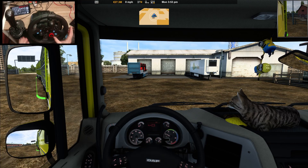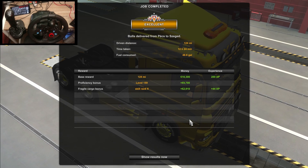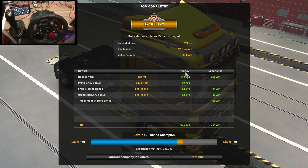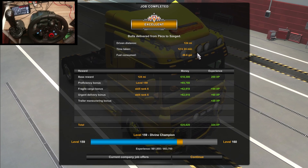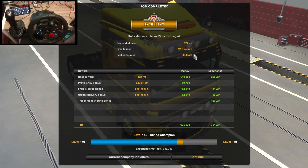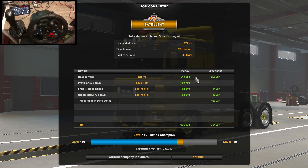Well, that was a pretty good trip. Not much stuttering — we just had that one hiccup, but I think that was my PC, not the game. We did 124 miles, 12 hours because of the loading — though we weren't on the road for 12 hours, nowhere near it. 48 gallons of fuel used. Not too bad. And we got 25,000 Euro. Thank you very much, I'll take all that.